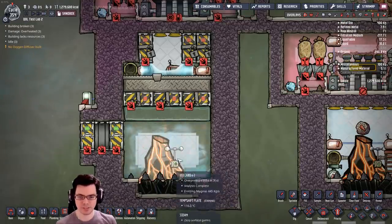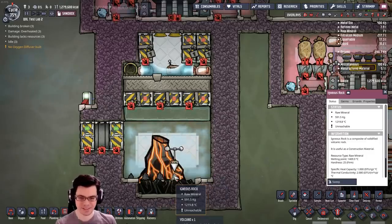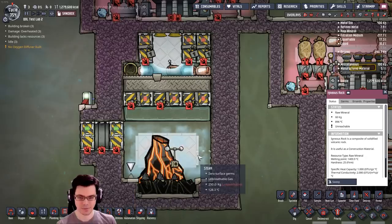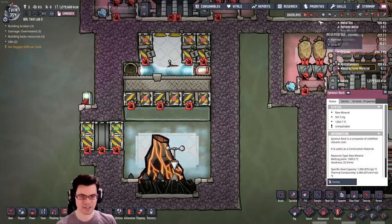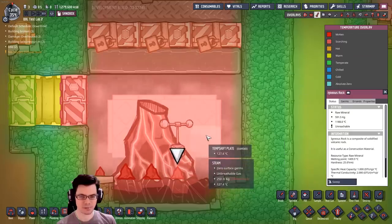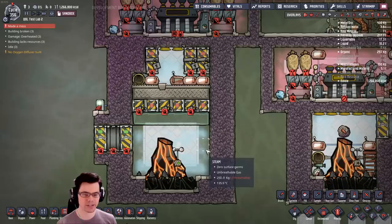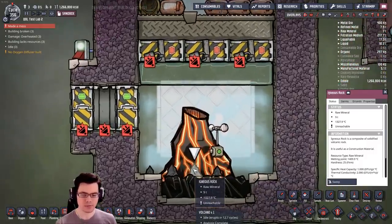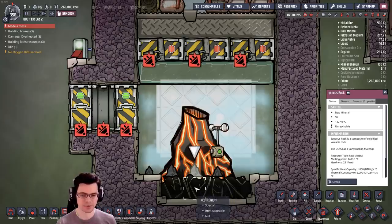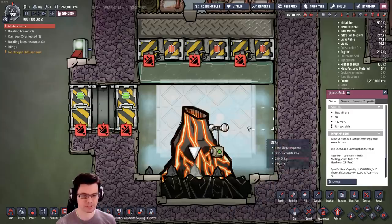There we go — the volcano is erupting. We can see it spit out a ton of material: 591 kilograms, 9 tons, another 900. Quite a bit. It's still very, very hot, so we're waiting for the heat to transfer. Unfortunately, my temperature overlay doesn't show a lot because it's so hot. This is taking forever to heat up — the igneous rock just takes forever to transfer its heat because it's sitting on neutronium and it only transfers into that one tile of steam. I need to increase that rate of transfer.